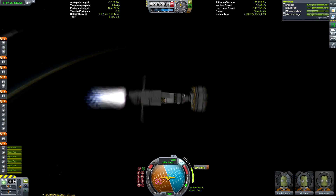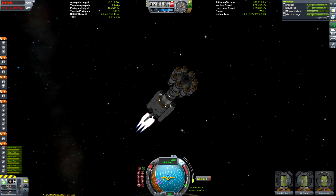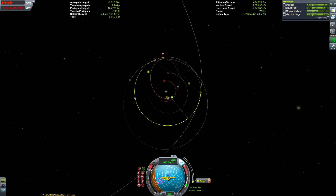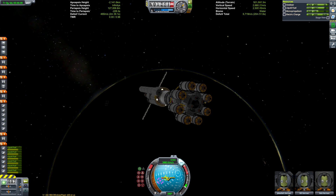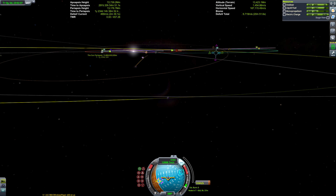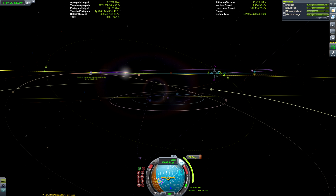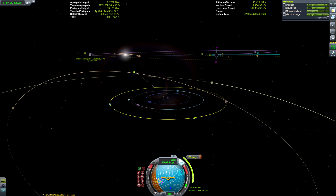I just like being lazy sometimes. I do a lot of SSTO missions where efficiency is key, so when I get the chance to do a rocket, it's a little more fun to not have to worry about whether I have enough fuel or whether I need to get the encounter as precise as possible. It also makes the mission a bit more replicable if you download the craft file from the description.